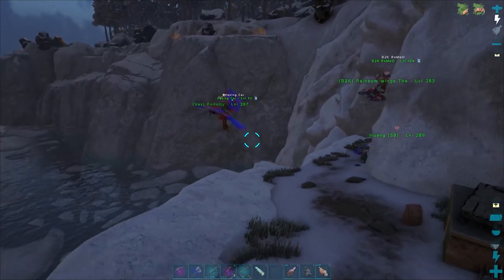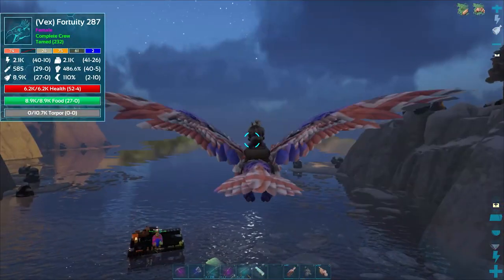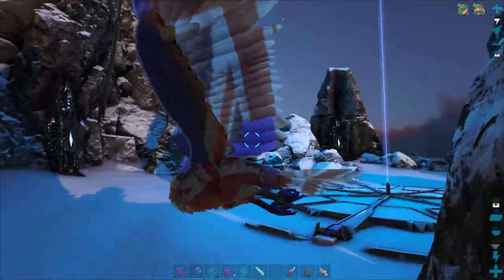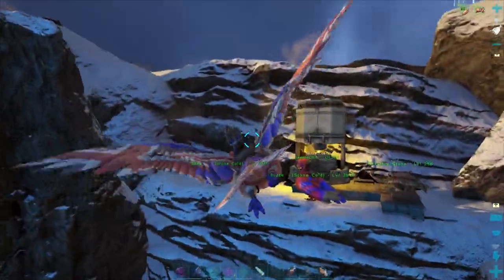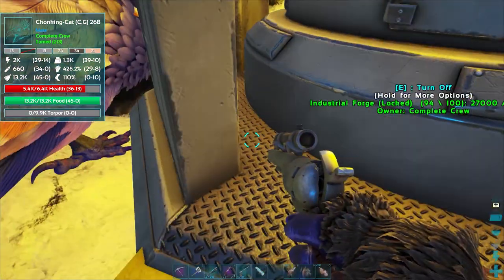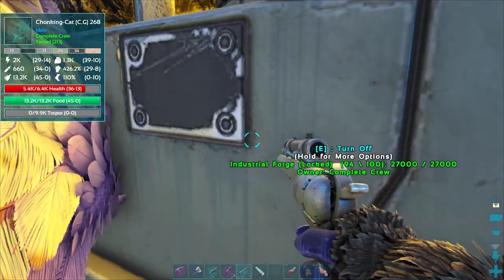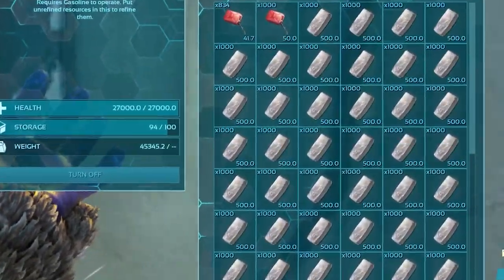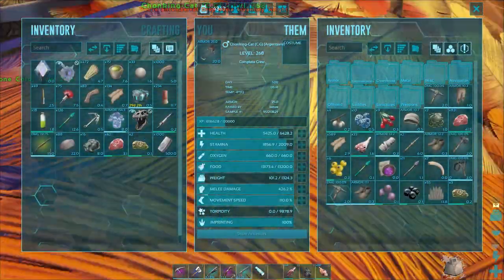Our adventure is fruitful when the tribe heads back to the base to collect our new Utis that we all levelled and allowed to heal in the meantime. On the way back the tribe gathers more metal from the mining site set up at the Blue Obelisk. With a very rich resource of metal nodes surrounding the Blue Obelisk, a levelled Anki and 30 minutes of gathering amounts to a bountiful haul. Each metal ingot will be used in our efforts to chip away at the daunting task of crafting all of the saddles.